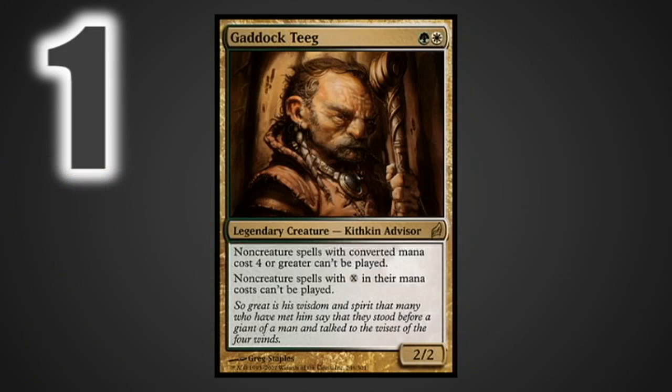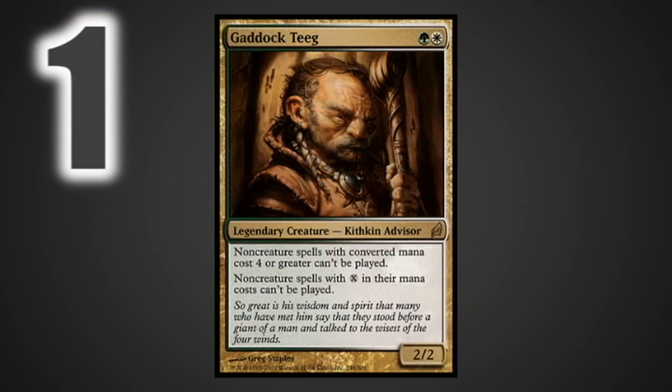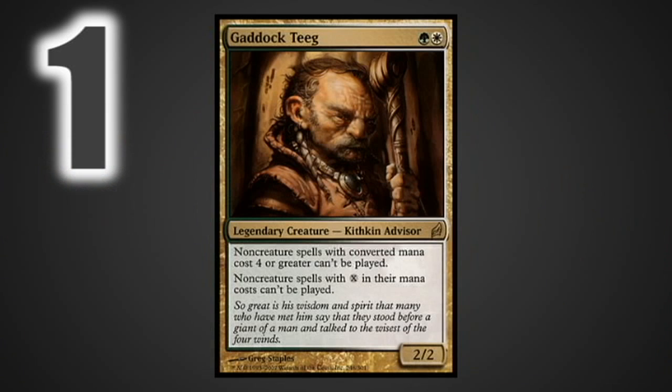I really like Gaddock Teeg because it punishes people for playing too many expensive spells — if you're not playing cheap spot removal to get rid of it, maybe that's a problem in your deck building. People are always complaining about control or combo, and I know Gaddock Teeg doesn't always shut down combo because a lot of combo in Commander is creature-based, but if you build a deck with the idea of not losing to Gaddock Teeg in mind, I think your deck is going to come out better at the end of the day.